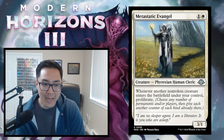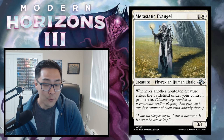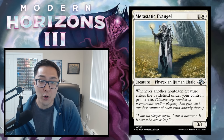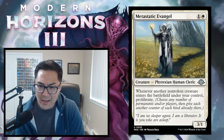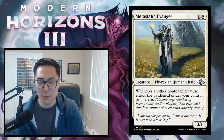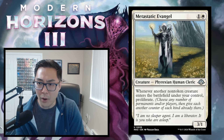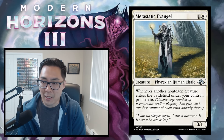Metastatic Evangel — 1 and a white for a 3/1 Phyrexian human cleric. Whenever another non-token creature enters the battlefield under your control, proliferate. Full stop. A 2-mana 3/1 that proliferates every time you play any other creature is awesome. In this format there are +1/+1 counters and energy to proliferate. If you have both energy and counters in play, this thing can just go nuts. The cost-to-value ratio is outstanding. Metastatic Evangel gets a B.